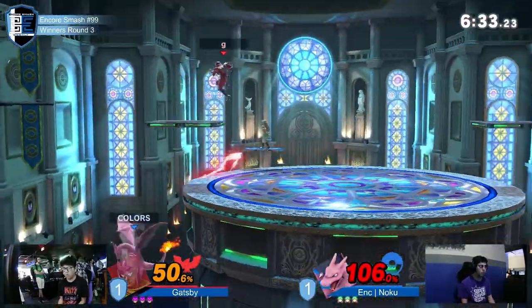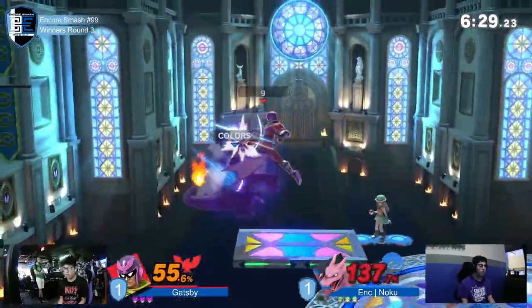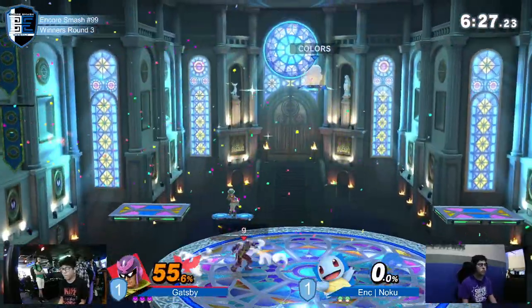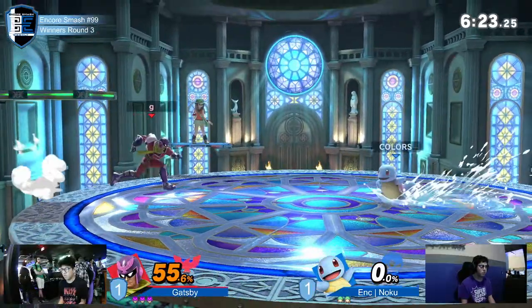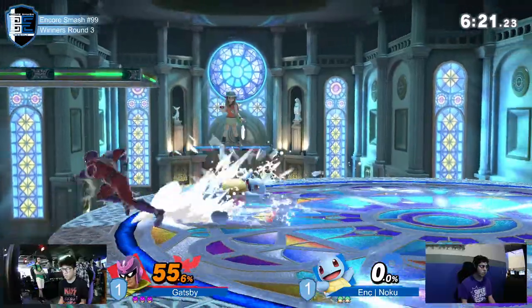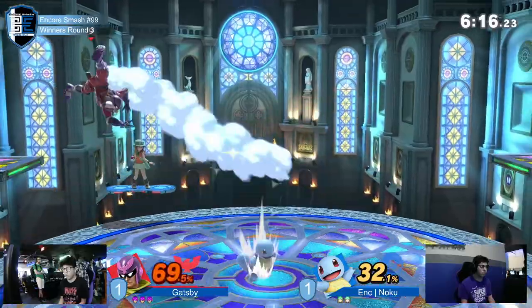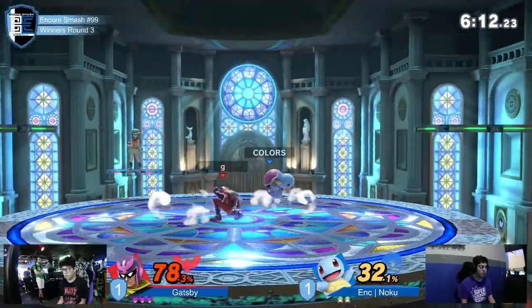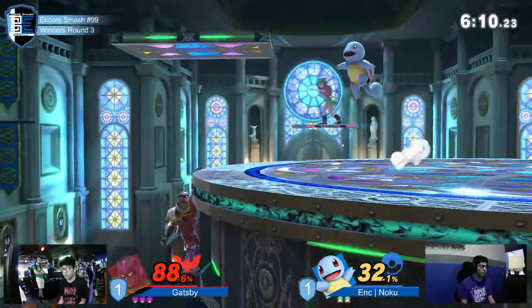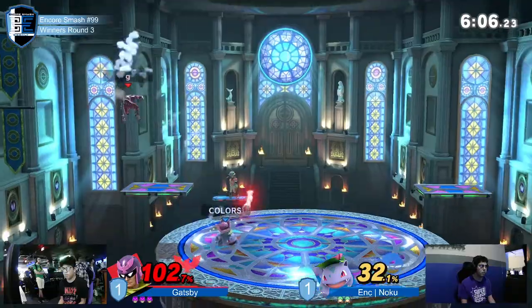That was some very hard timing from Gatsby to try to hit that after it went forward. Nair — that's going to be it. Flamethrower is usually a very good move to push people away, but Falcon is quick enough and falls quickly enough to land on you with a Nair to kill you for it. Gatsby is aware of the defensive options that Noku is trying to pick, and that's how these combos have been extended so brutally.